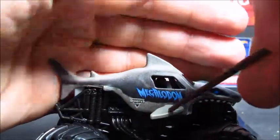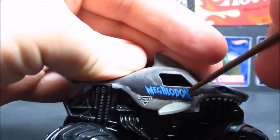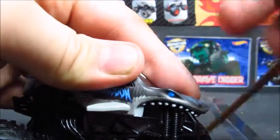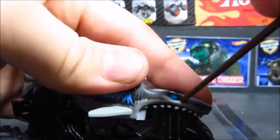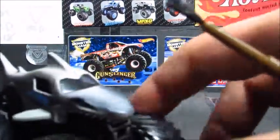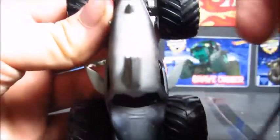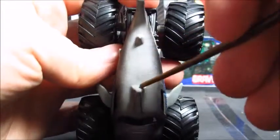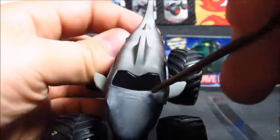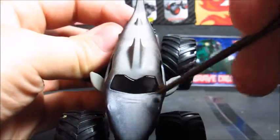You've got some light gray going along the bottom, there's a light gray fin with the highlighted blue Megalodon logo, you've got the teeth on the bottom, the blue eye — I don't know why they made the eye blue, I guess they did that to add more color. The front has nothing to it.